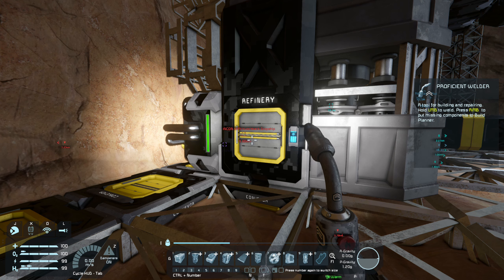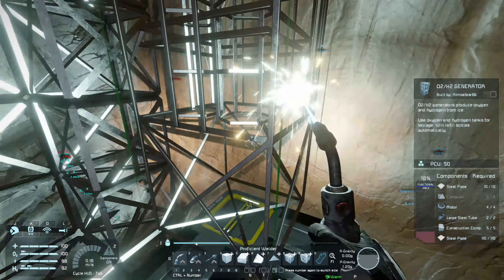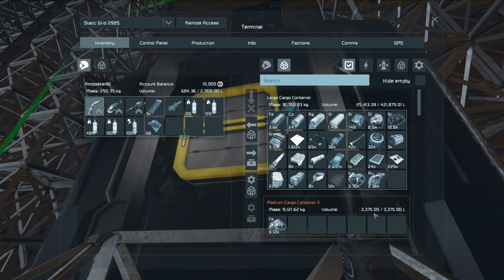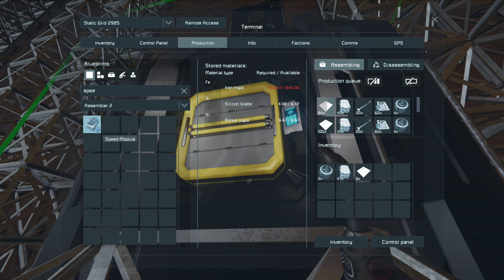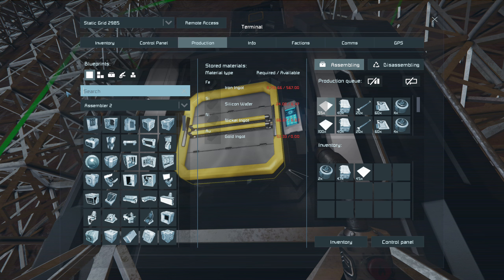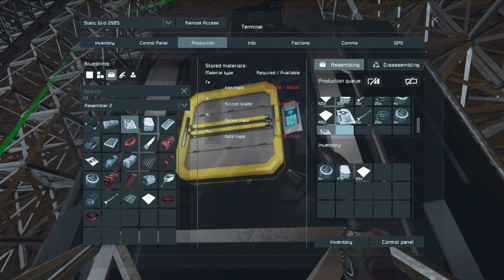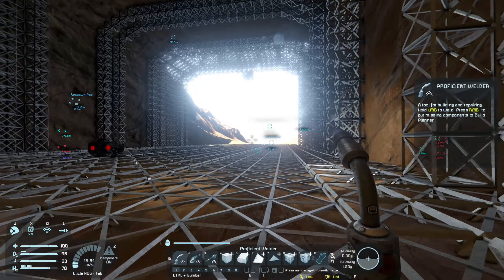Let's get back to building the O2H2 generator. With speed modules added, the refinery is now requiring 1.12 megawatts. Let's check the power — current input is 500-something kilowatts and output is 574 kilowatts, so we've got plenty of power. I think I might go find some more gold. I have plenty of silver and I've got a gold and silver mine, but it's right in the middle of the valley and I don't want to mine there in case I drive over it with the rover.